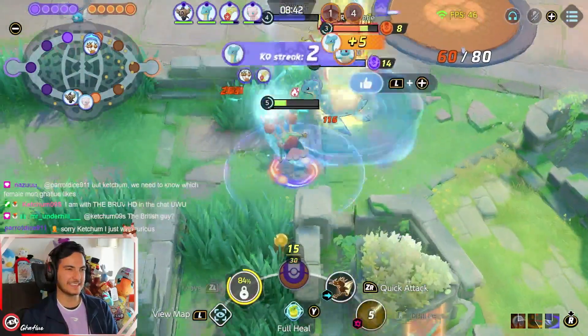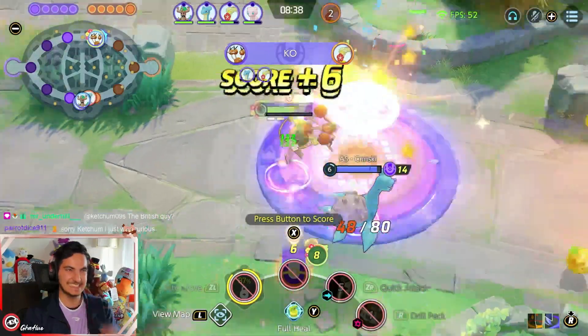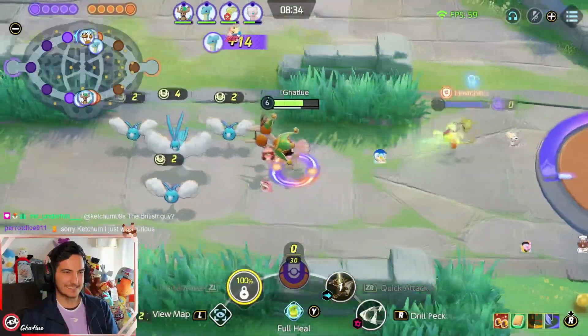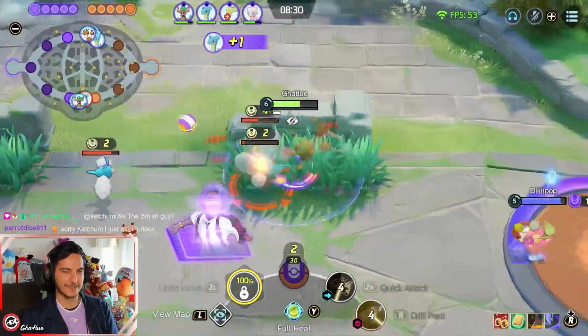Dodrio Comfy is a great combo. In general, Comfy is so broken with Lapras, with Zelfian, with Dodrio. And Lapras is just so good with Comfy — honestly, Lapras is just broken in general.